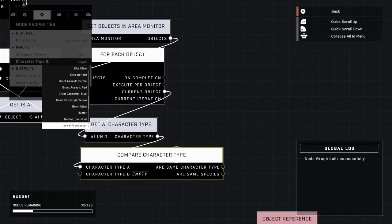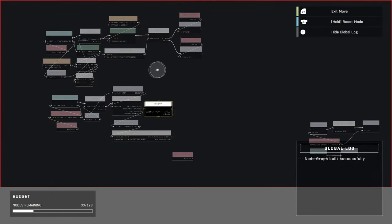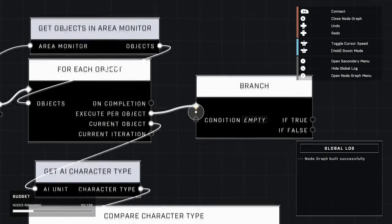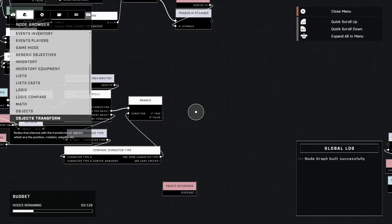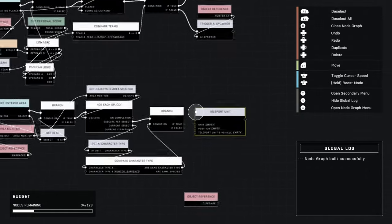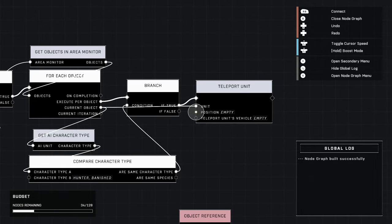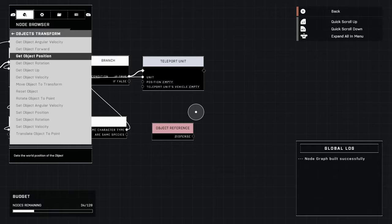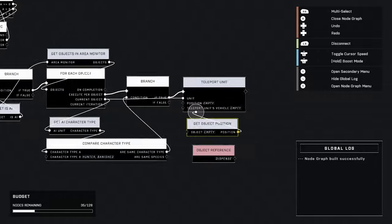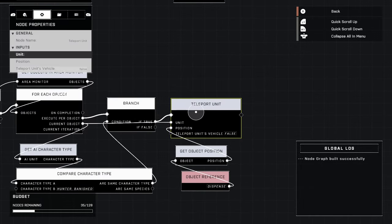Character B you want to set to the one you're buying — we're going for a Hunter Banished, so that's what we set character B to — and we make sure they are the same character type. Duplicate this branch, put it right here, plug in 'execute per object' to it, and the condition is 'are the same character type.' If they are, grab a node called 'teleport unit,' plug that into if-true. The unit that gets teleported is the one that matches. As it goes through each object in the list and finds a match, it will do this. For the position, plug in our dispense object — go to Objects Transform > 'get object position,' plug position into position here, and the object's position is our dispensary pointer.